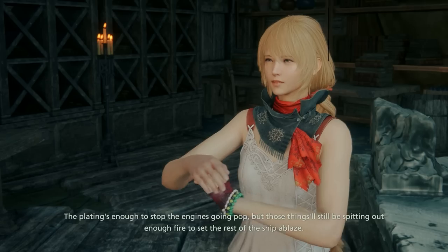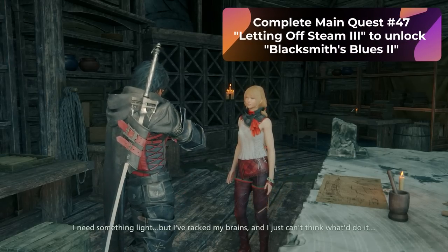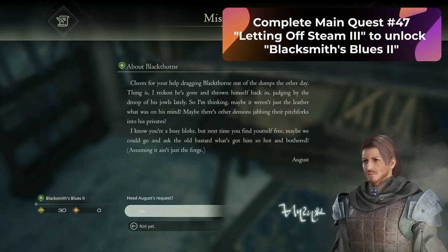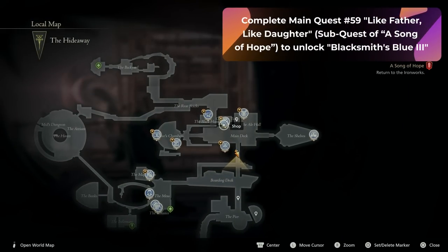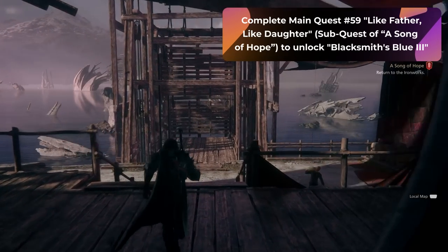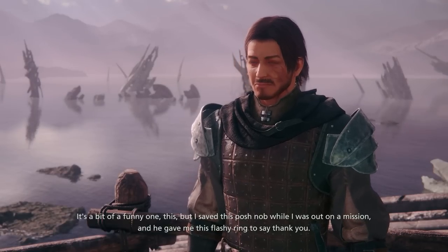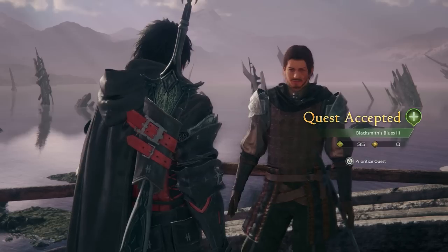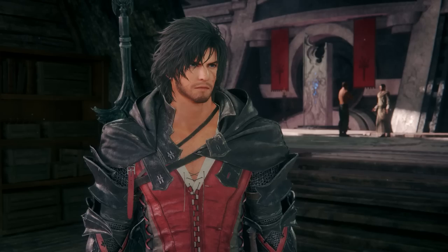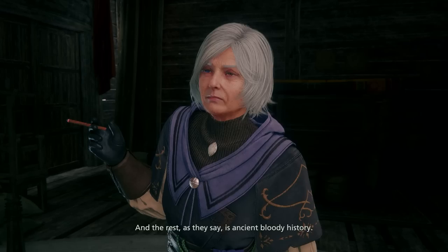Now let's move on to the Ouroboros gear. To get started on our next quest, you're going to have to unlock Blacksmith Blues 3. In order to do this, you need the prerequisites of completing Blacksmith Blues 1 and 2, as well as completing main story quest number 59, Like Father Like Daughter, and the sub quest A Song of Hope. After that, go ahead and talk to August, who will be in the exact same spot as before. August is then going to tell you to go talk to Blackthorn, and after you talk to Blackthorn, go ahead and talk to Karin.